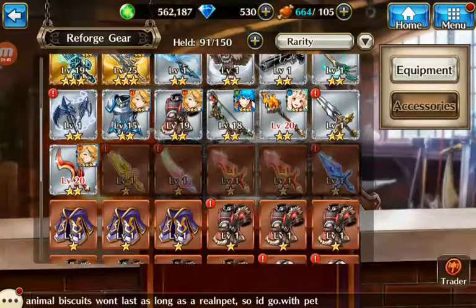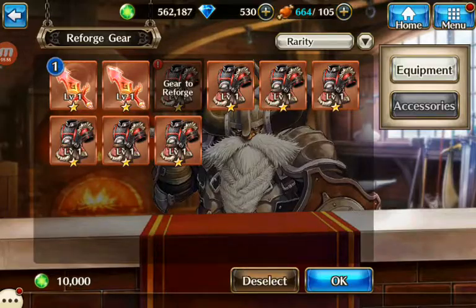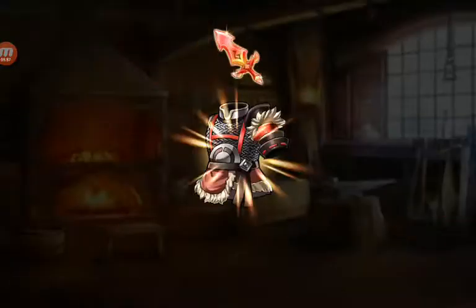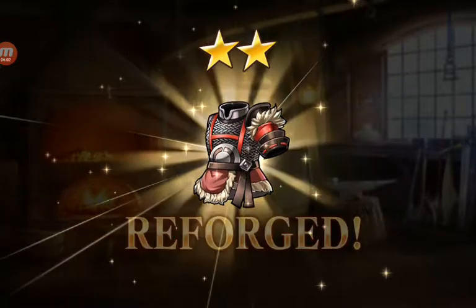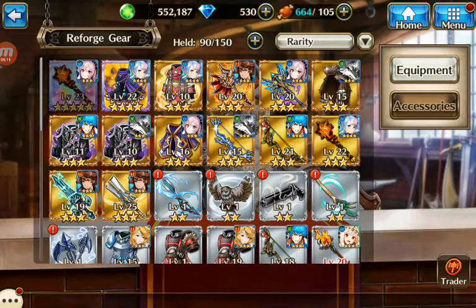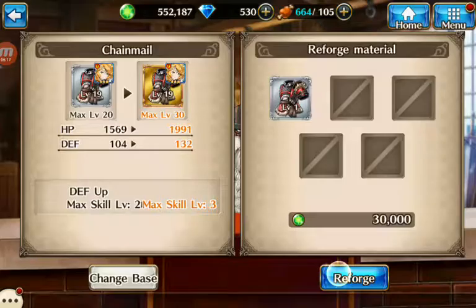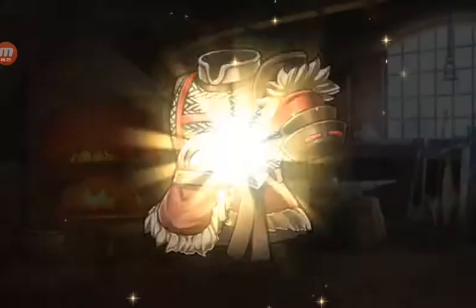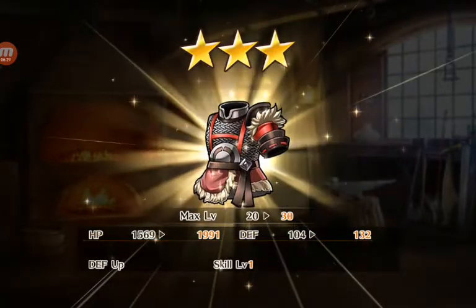Equipment reforging is basically the same thing — I take this and use one of the knives, then reforge. That gets his defense up, which is really, really good. Now my Valkyrie's sconed — let's make this a three-star. I'm actually going to get that to a five-star off camera. But yeah, that's the whole reforging thing.